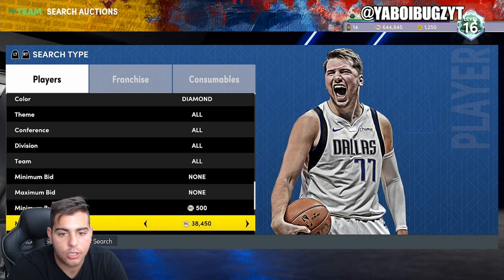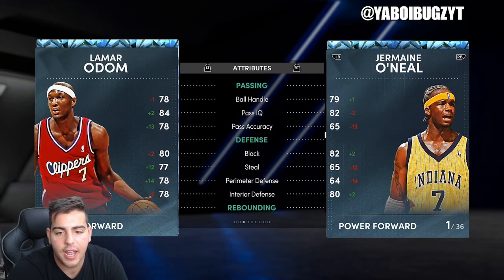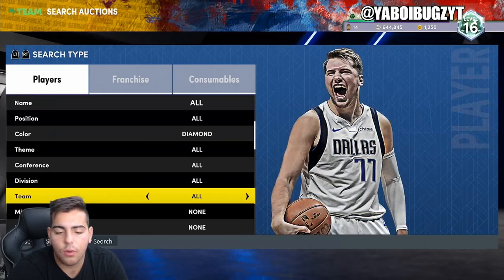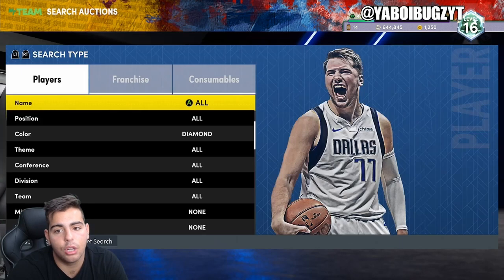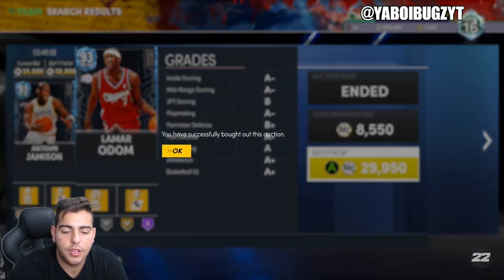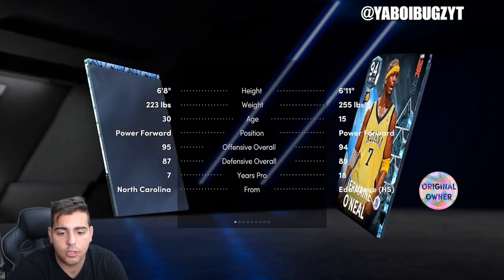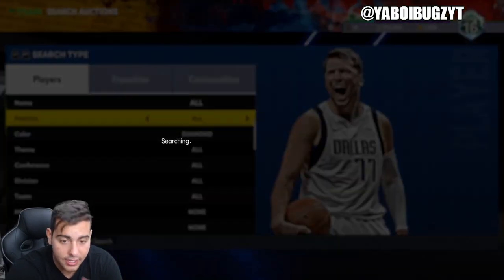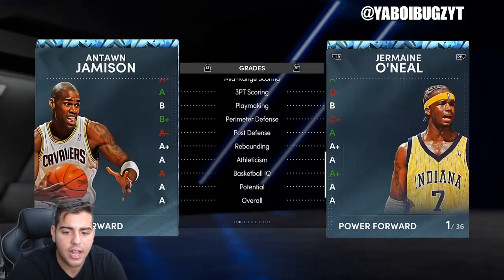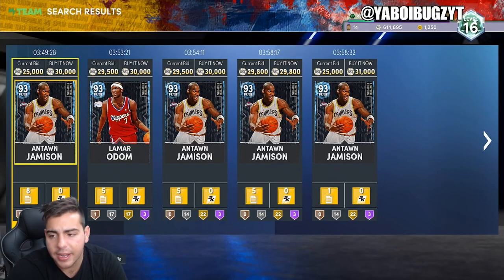I really think Lamar Odom and Antoine Jameson are top investments for me, especially for the price. Lamar Odom is honestly a game changer — he clamps on defense and has an amazing offensive game. I don't know, you've got to check out Lamar Odom. Keep your eyes on him. I think he's a really good investment. For 29,000 MT I literally don't think you can go wrong. This card has the potential to go up to 40,000 plus. Antoine Jameson is also a good card but you have to put him at power forward — he'll get destroyed at small forward. He's too slow and his defensive stats aren't as good as Lamar Odom's. Lamar at small forward — his three-point shot is decent, he's not the best shooter, but his defensive clamps and lane steals are up there.